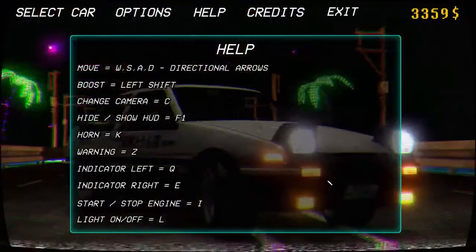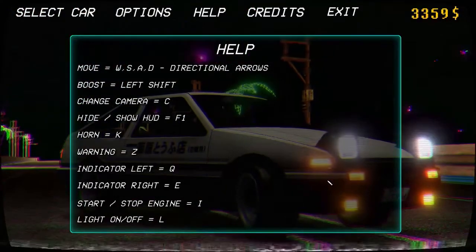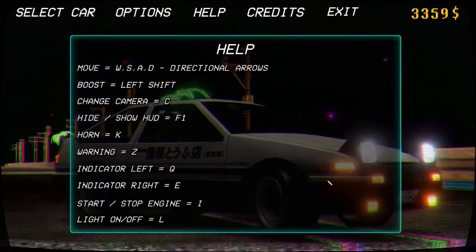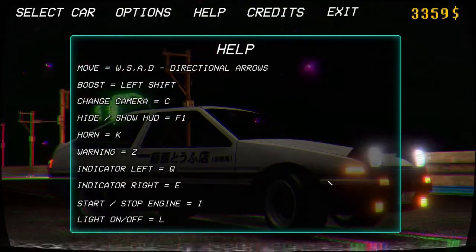Boost is Left Shift. Change camera is C. You can hide or show the HUD. There's an F1 indicator — yeah, you can indicate too, apparently.